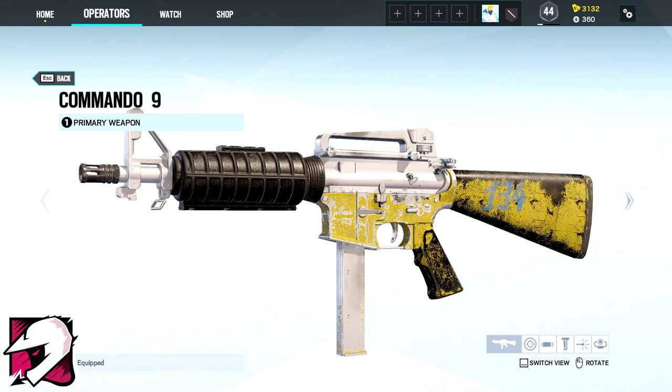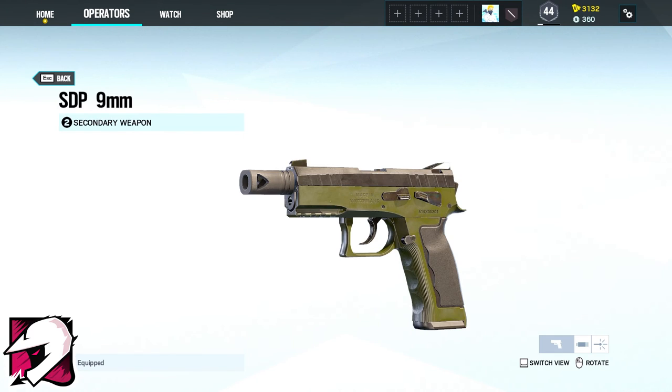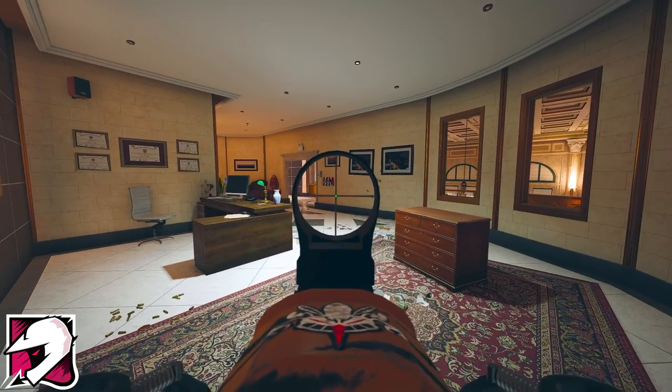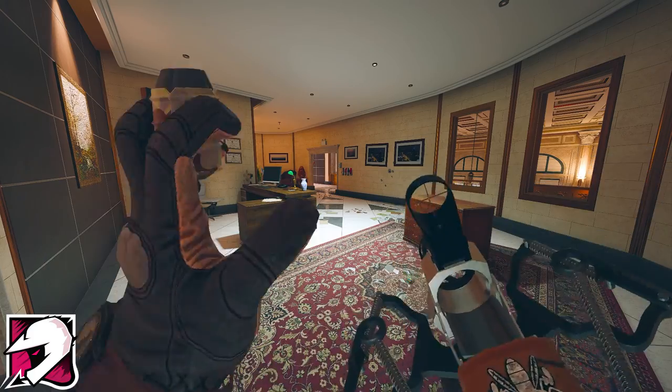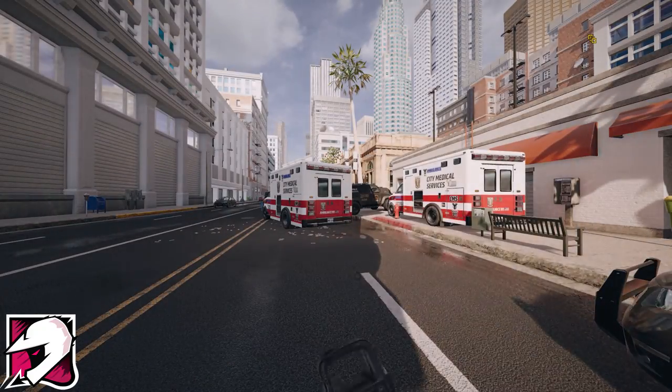Mozzie's primary weapon is either the Commando-9 or the P-10 Roni and the STP-9mm as a secondary. His gadgets are either two barbed wires or one nitro cell, and his device Pest Launcher launches autonomous bots that latch onto nearby enemy drones hijacking their controls.